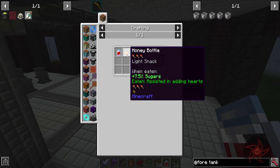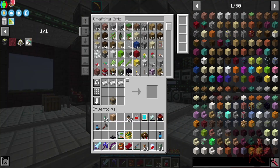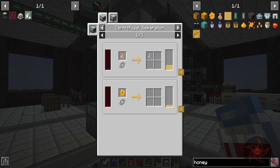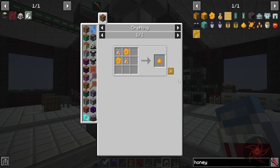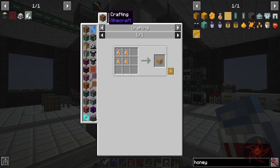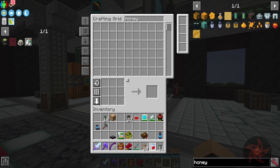Now I need to make this into mead. I need honey. Do I have any honey? I don't think I do — I do not. Let's see what are ways to get honey: from honeycombs or from the honey bottle. Or honey blocks. There are honey seeds, but we kind of need honey to make the honey seeds. There's no roundabout way of just getting honey on my own.